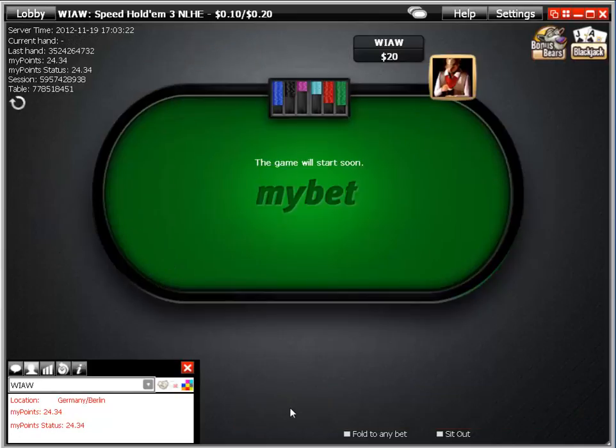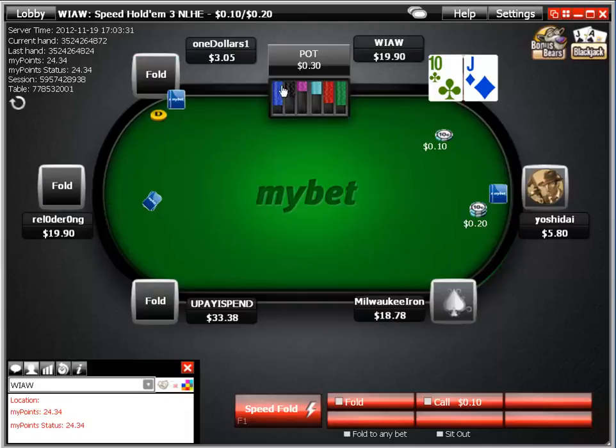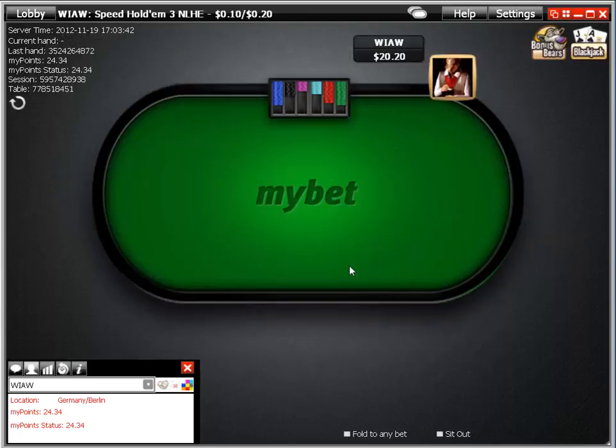Waiting for our wave with the speed fold. Jack-ten offsuit may be playable — versus a mid-stacker we take a shot with a steal raise and take it down.